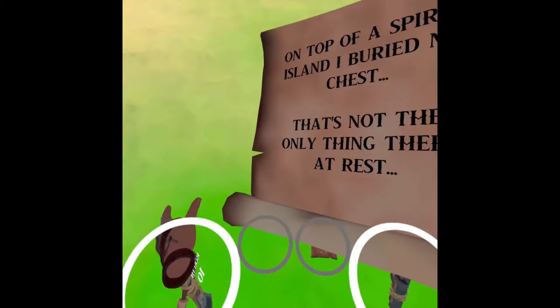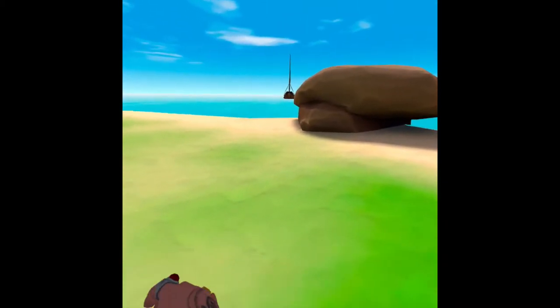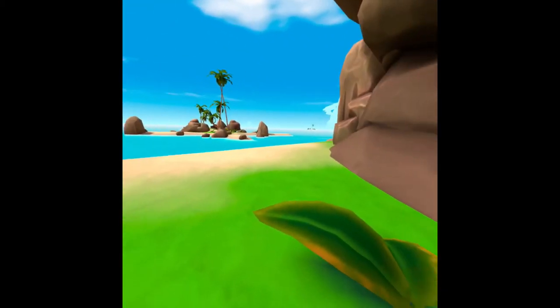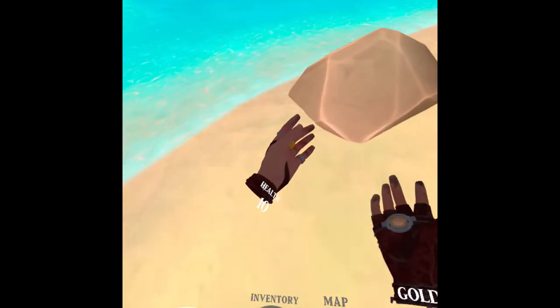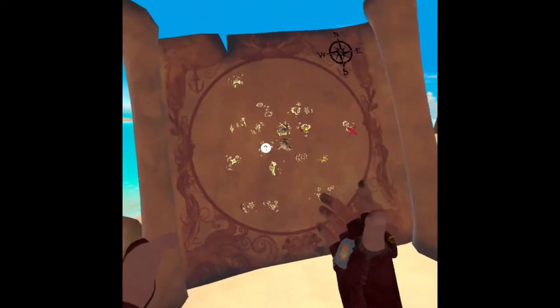I got a gem health — a large potion regenerates all your health. On top of spiral island, I buried my chest — that's not the only thing there at rest. Spiral island — based on my experience with islands, it's that island there. You can see it because it's pointed out.